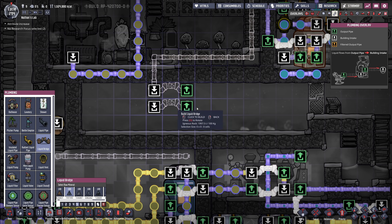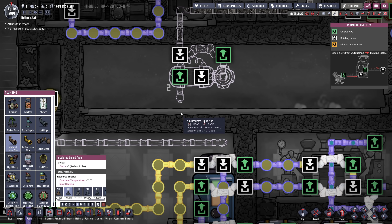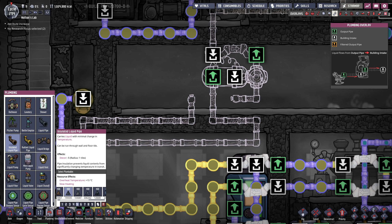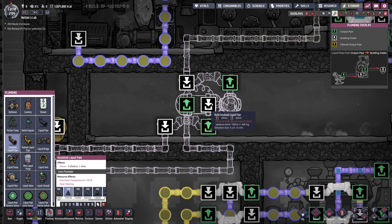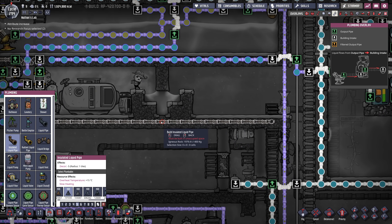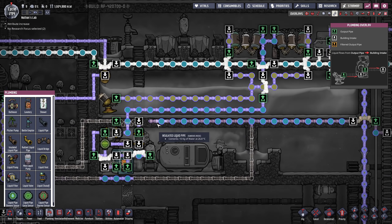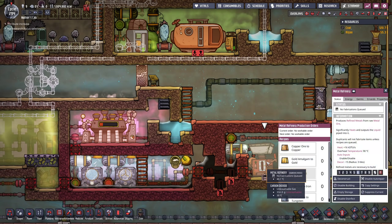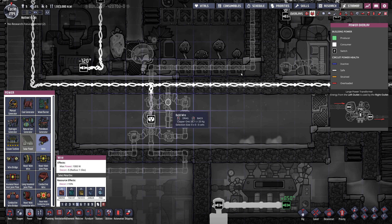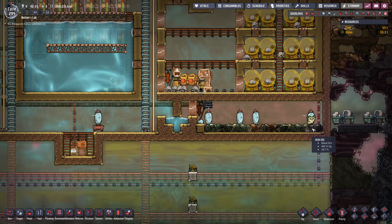I'm gonna bridge over here to make sure we have the correct flow, then we're gonna do the liquid shutoff thing with the sensor. If the temperature is too high we want to go down into our cooling loop, then come back up and bridge back into the sensor. However, if the water is cool enough then the shutoff is gonna be turned off and we continue on our merry way and get back into our water reservoir. In terms of power all we need is the liquid shutoff and some automation wire — cooling the water down is actually an incredibly cheap endeavor.